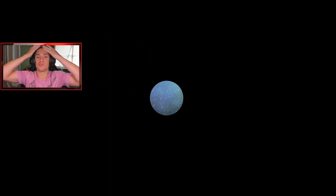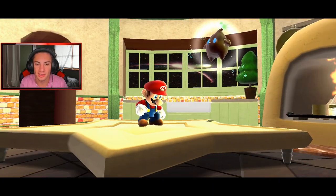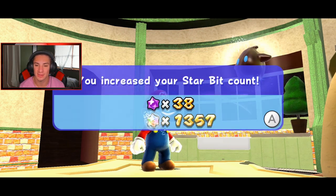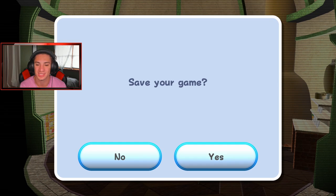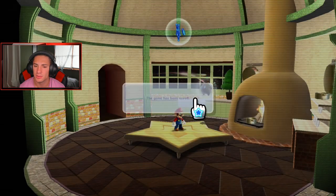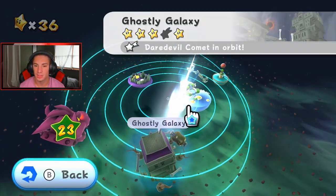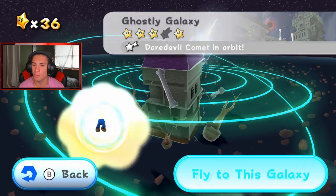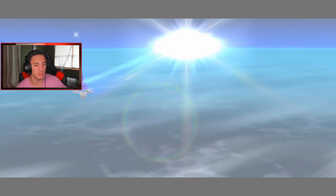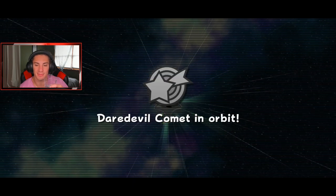That one wasn't too tricky — you just had to be ready at all times because once that platform moved from under you, you were dead. I almost died at the end because the platform almost caught up to me. We got one more power star for Ghost Galaxy and another one in Buoy Base — a green one. I forget what the green ones mean. And here is our Daredevil Comet — oh my god, we're gonna have to do that boss fight with one heart. That's what a daredevil is, right?